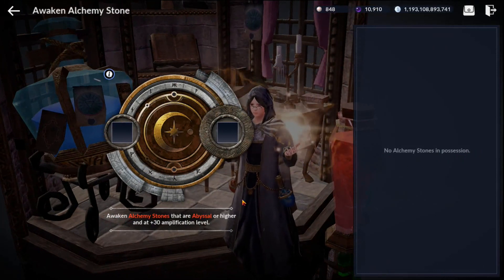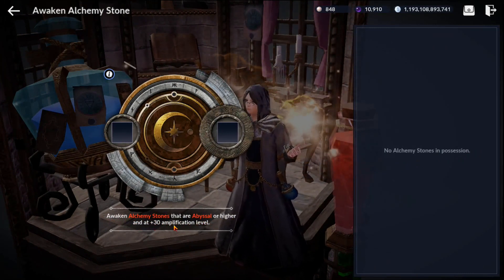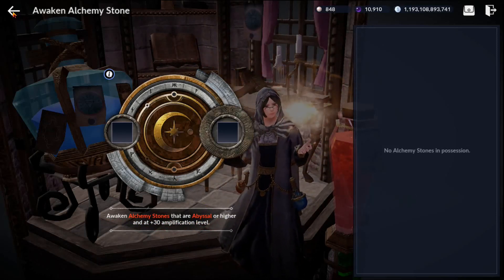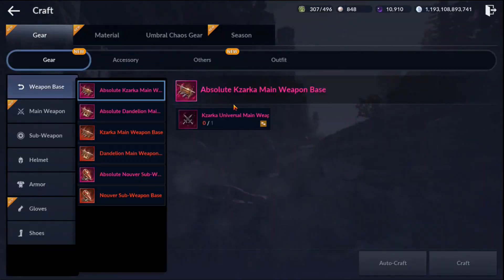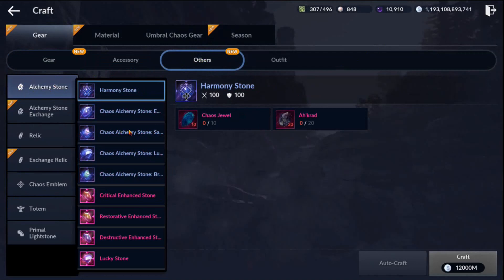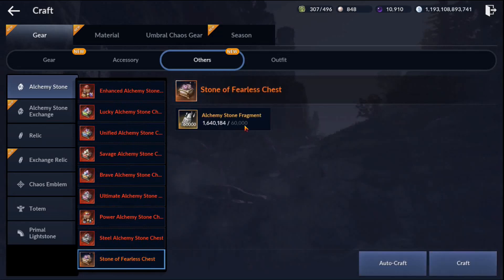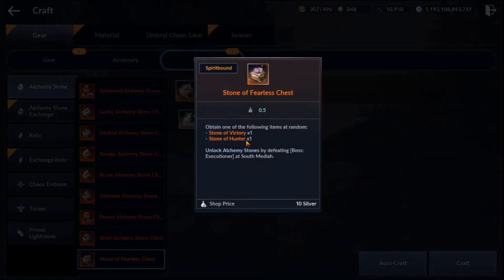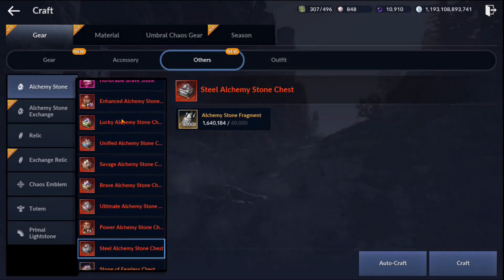Moving on to awaken your alchemy stone — you can only do this with awakened plus 30 amplification level. So from here we need to go into our craft section to create a red alchemy stone. Let's go to gear, tap on others, and it's already on alchemy stone at the very top.